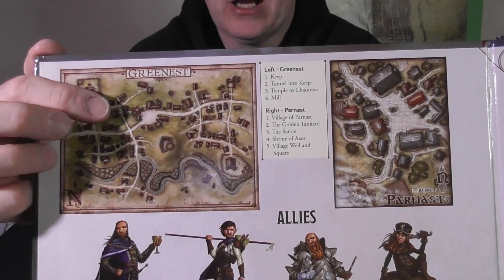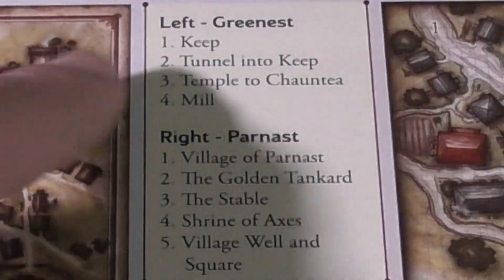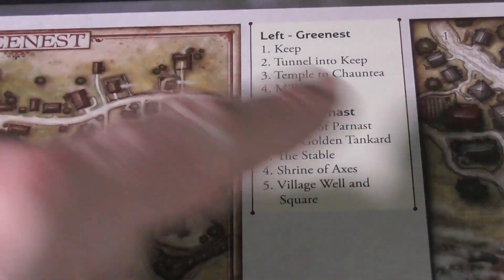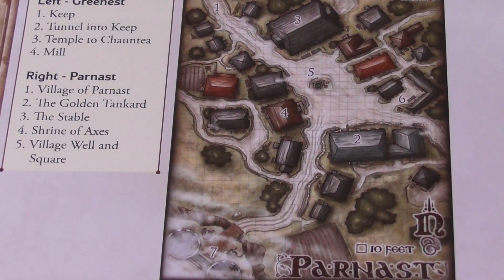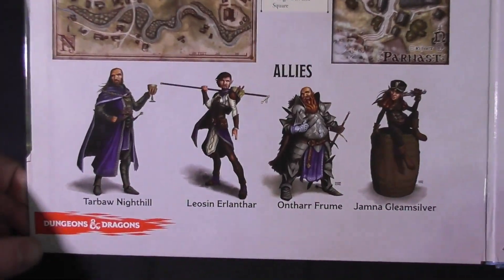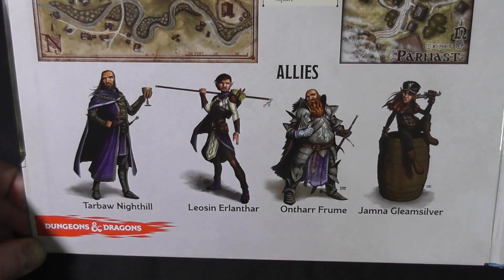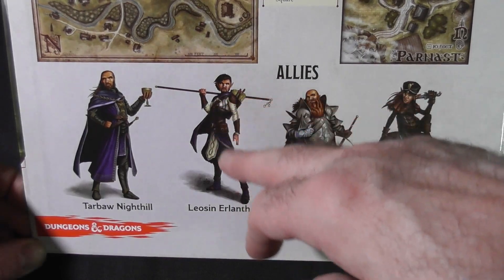...a map of Greenest. This map does have small little numbers on it — quite hard to see — but it tells you which area is which. And again for Parnast, which is a very strange map to choose; I would have preferred the Skyreach Castle map. At the end, we have the allies listed: Night Hill, Leosin, Ontharr, the room, Jamna — good pictures included so we can describe what they look like on the fly.